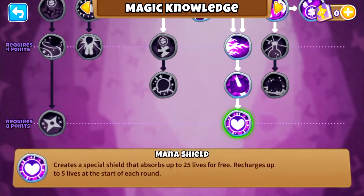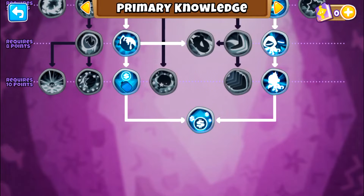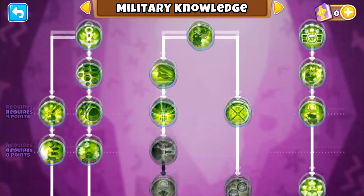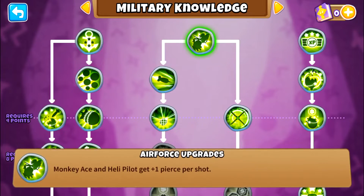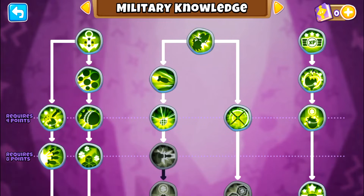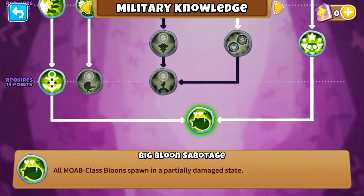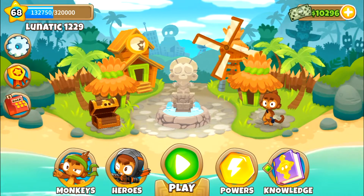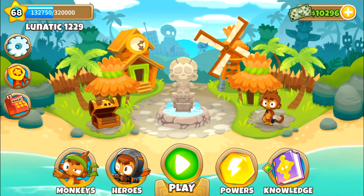So here I showed you all this stuff I had at the end, and then I showed you the monkey knowledge. For magic, I had it all the way to the magic shield. The primary you have to have — this is the only one I would say you have to have to make it this easy. It's very good having the free monkey and 200. I do have the military last ability that starts bloons off damaged — however, that is very much not needed. That big balloon sabotage is not required for this at all. You could have no points in the military skill tree or even the magic skill tree and still be able to do this just fine. The only one you really need is the first primary monkey skill tree.